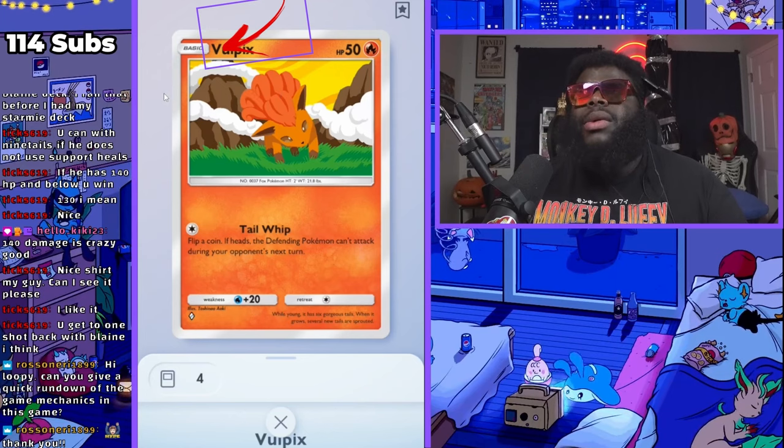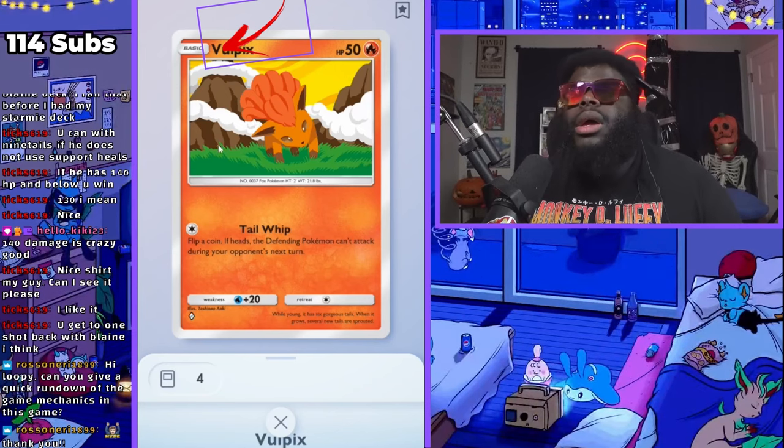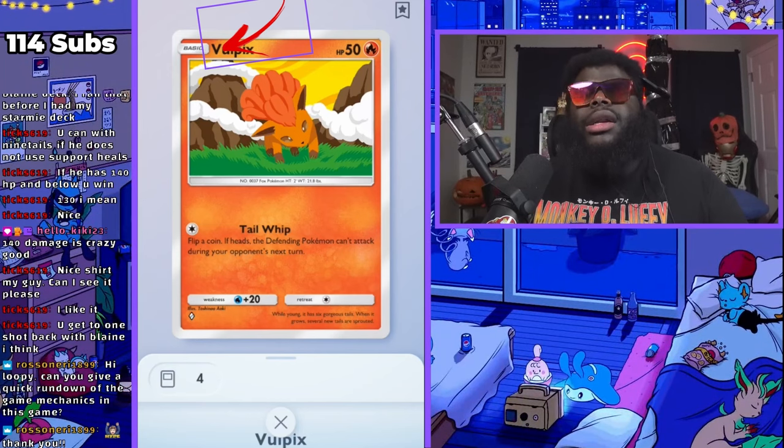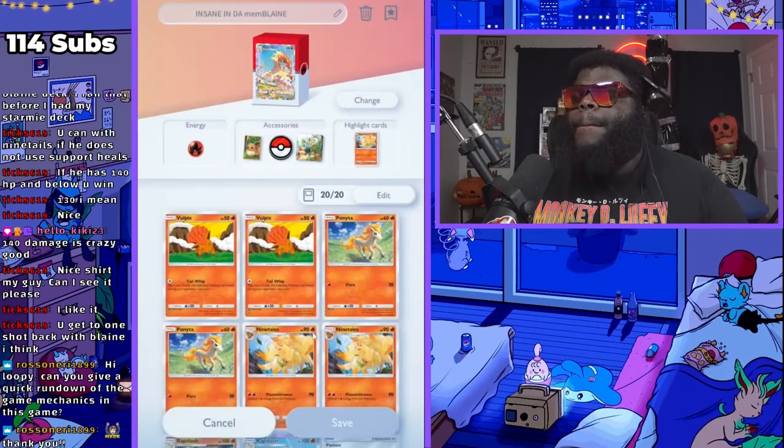You have to play with at least one basic Pokemon in your deck. There are some basic Pokemon that aren't just baby forms — you have Articuno, Mewtwo. They are basic Pokemon. A basic Pokemon is one that doesn't have an evolutionary change, or it starts with that Pokemon. We also have Ponyta in here as well.